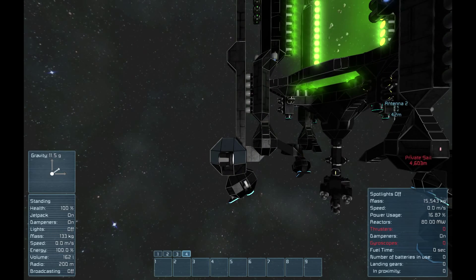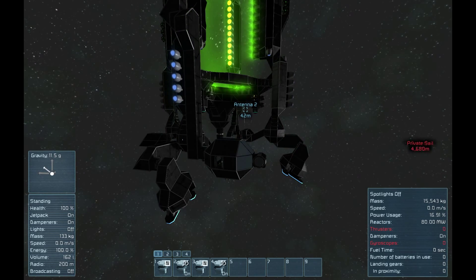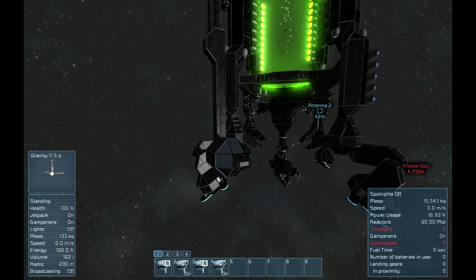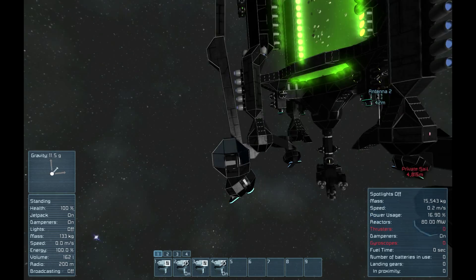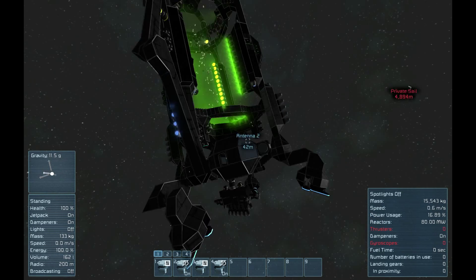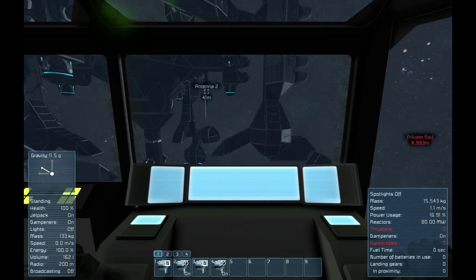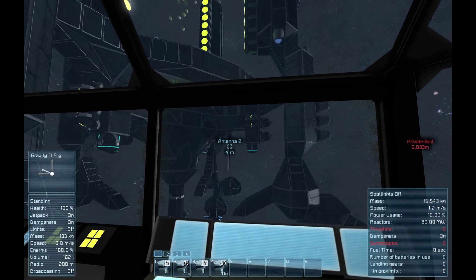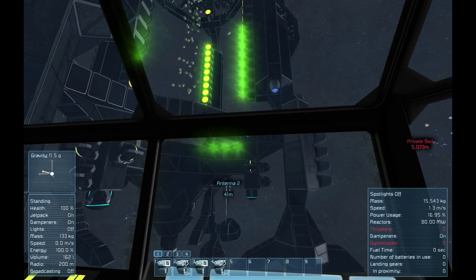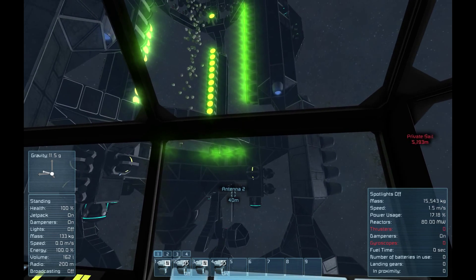To control the arm, you need to get into the cockpit seat and go to the first menu. Number one will bring you from the bottom of the ship to the top. The second button, number two, will act as the brakes. Number three will control rotation, so you can move left or right.